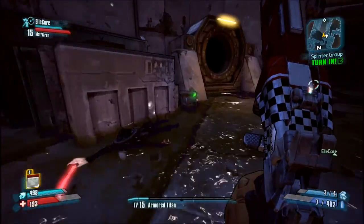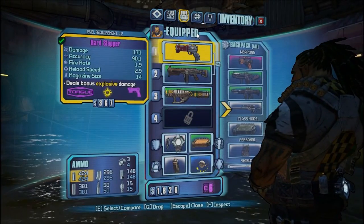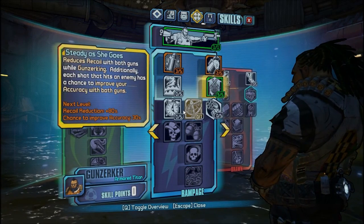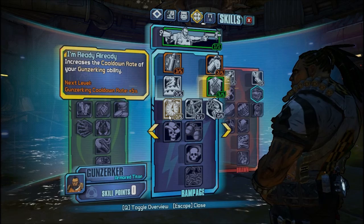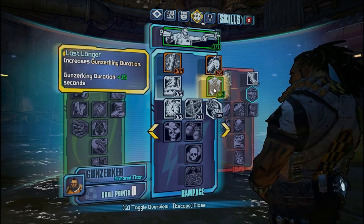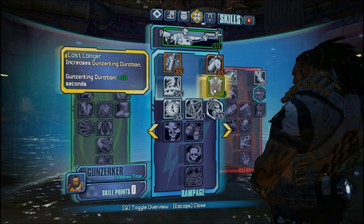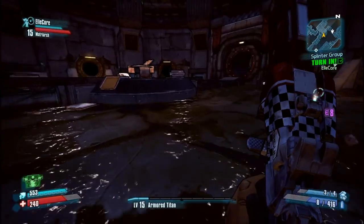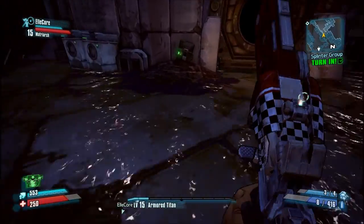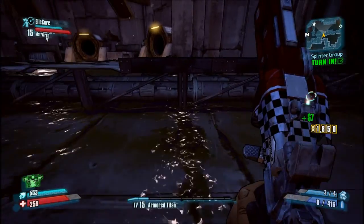We're healing. Oh, this thing opened over here — what's in here? Let me assign my skill points. Oh, this is like a loot area — look at that. I need three more seconds of Gunzerker. There's a weapon chest here.